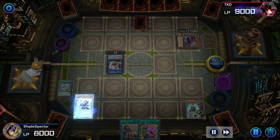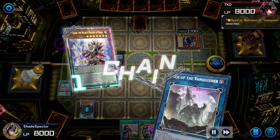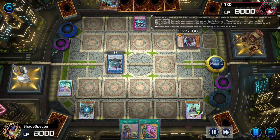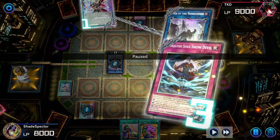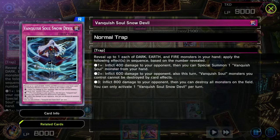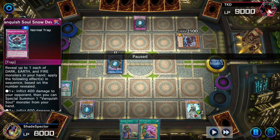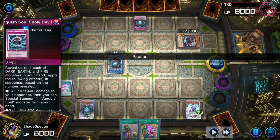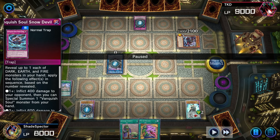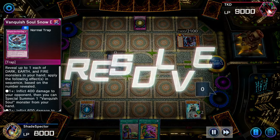Snow Dust Devil doesn't work here to destroy anything — it only destroys monsters, not spells and traps. That's why this deck plays around it even better: just don't commit to the board. Keep collecting counters until you can Endymion pop everything. Unless you need to commit to the board — but usually cards with back row that can do stuff don't have a lot of negates, and cards with a lot of negates don't have much back row. Different strategies depending on what deck you're going up against.